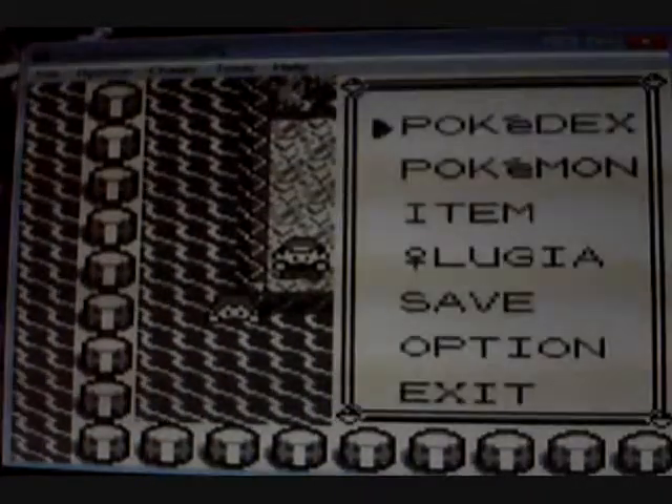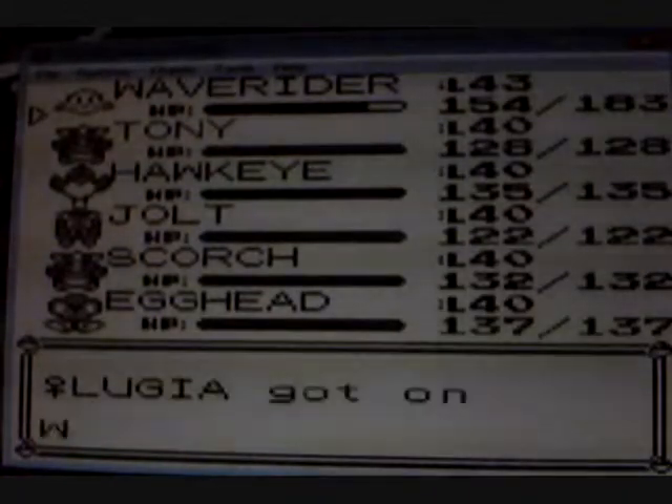This is Silverheart Lugia 2000 and we're back up with Pokemon Red. Let's battle this one trainer and then we'll head off inside.